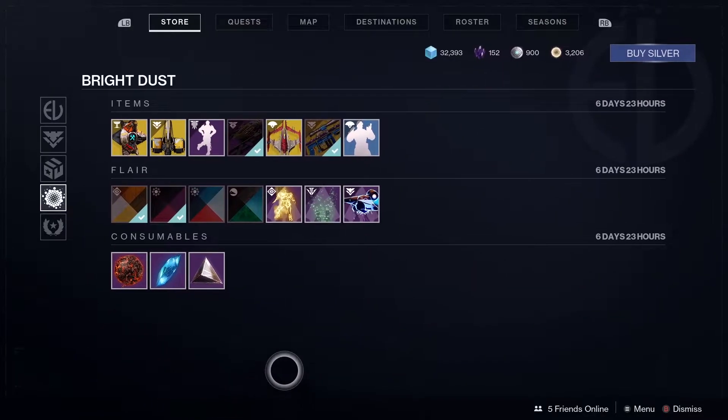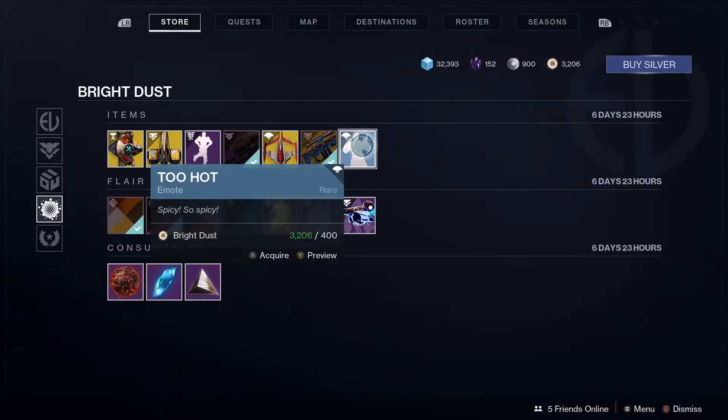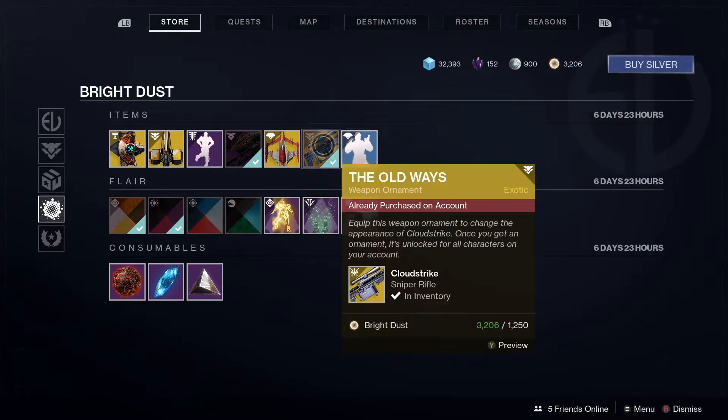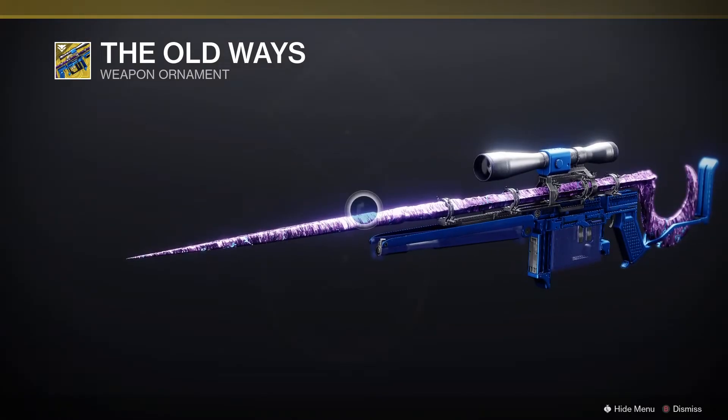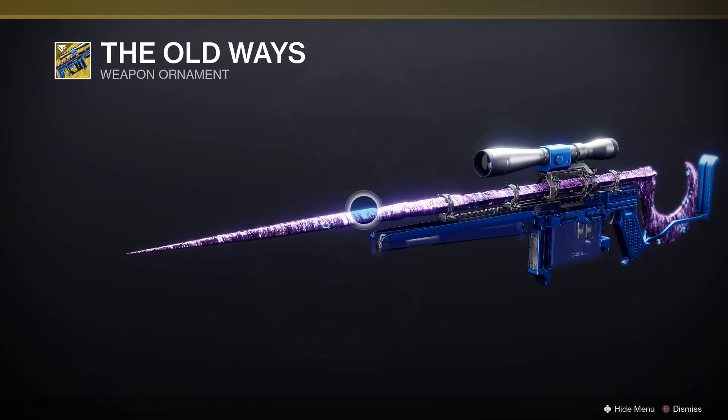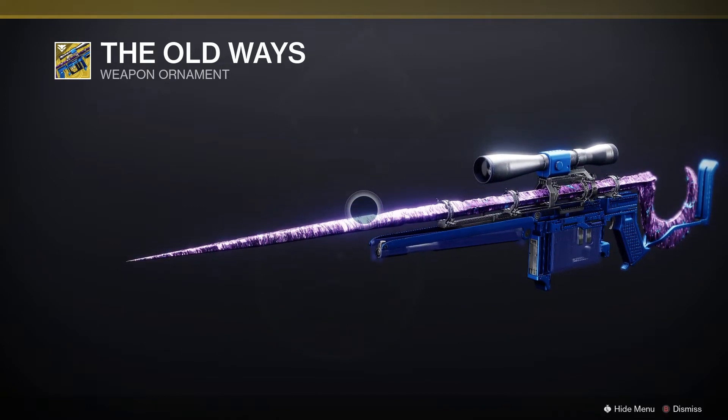In the Bright Dust section we've got Two Hot, which is an emote. We've got Old Ways, which is a weapon ornament for Cloud Strike — really impressive stuff, I love this weapon and that ornament is really, really good looking.